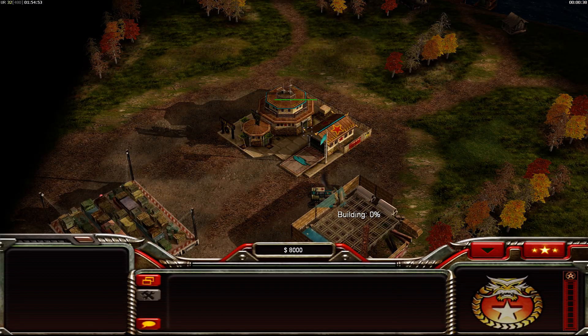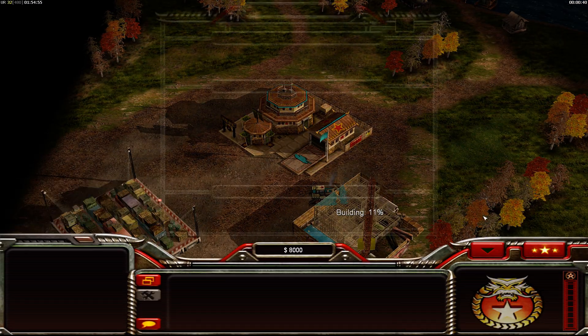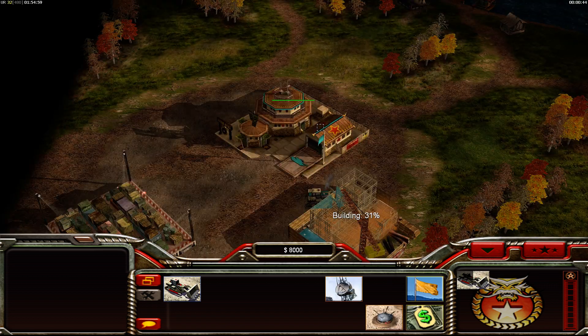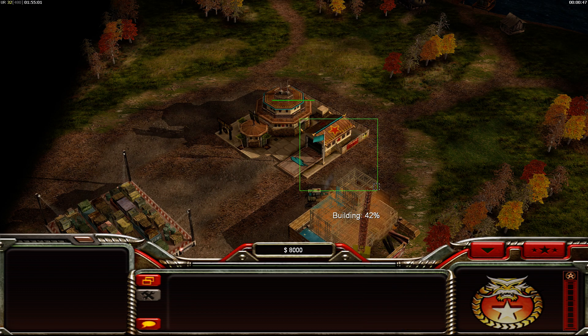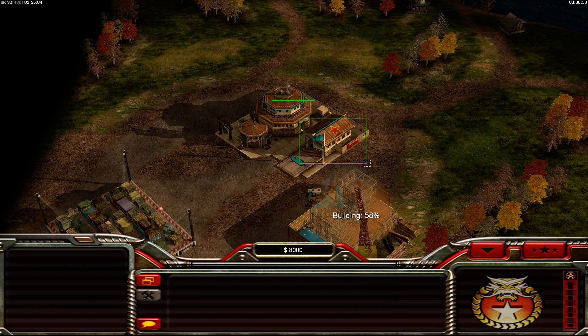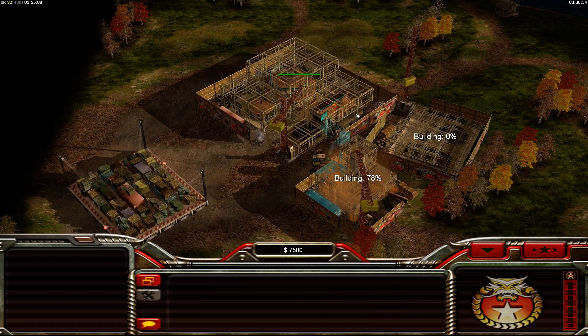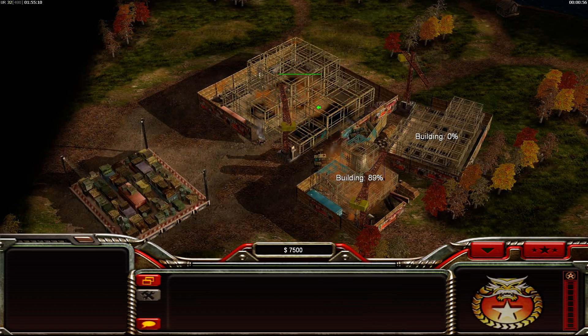Get one dozer, start your reactor. Basically, we're going to straight tech to the airfield. We're going to get two barracks, and that's about it.